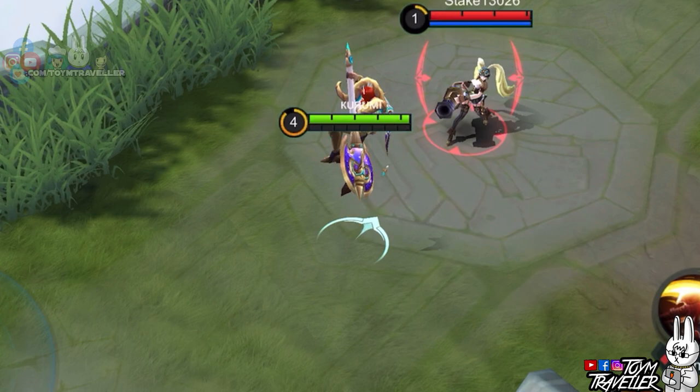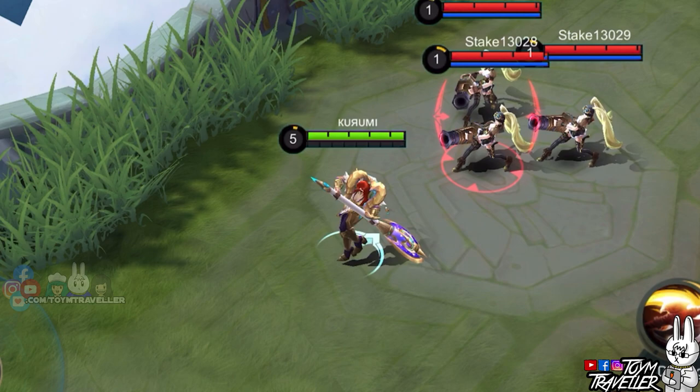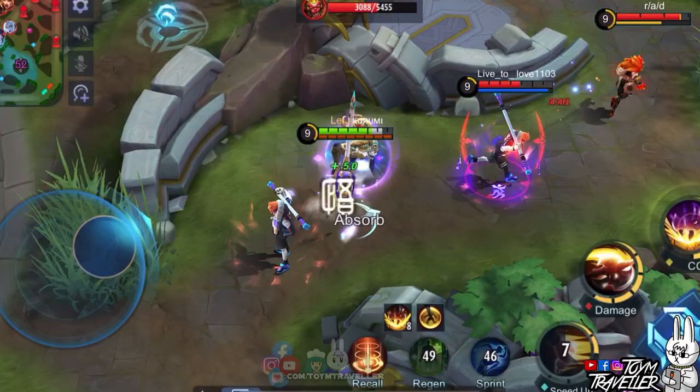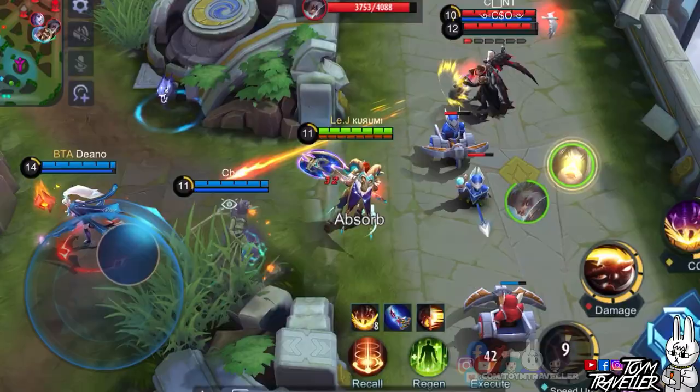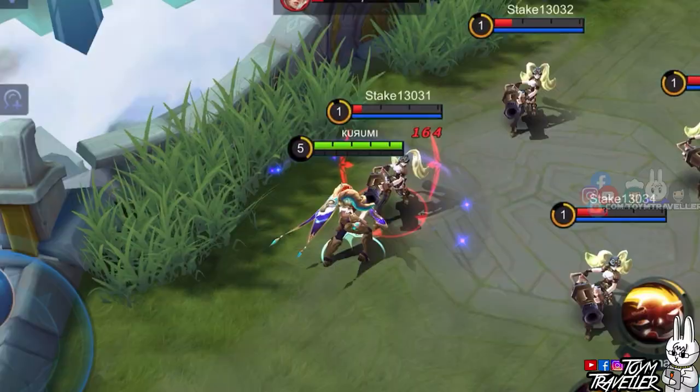Hilda's ultimate skill is what you need to instantly finish off enemies even if their health is more than 50%. Using this skill will deal massive damage to the target, and nearby enemies will receive a percentage of damage from the initial damage. With this skill's burst damage, it's easy to kill squishy targets. Using this skill will make Hilda leap towards the target, which is great when chasing an enemy hero. The leap from this skill can chase the target even if they try to escape. With your first skill's movement speed, you can easily chase dying enemies and have your ultimate skill do a slam dunk.